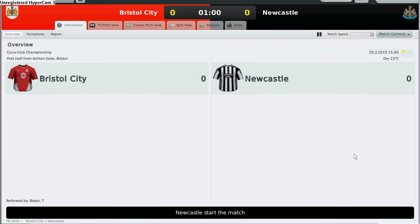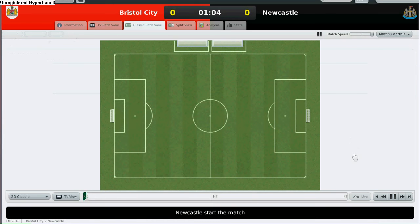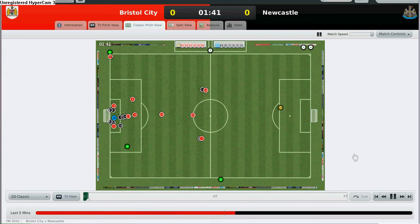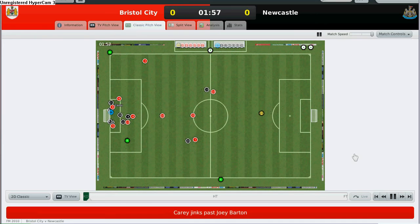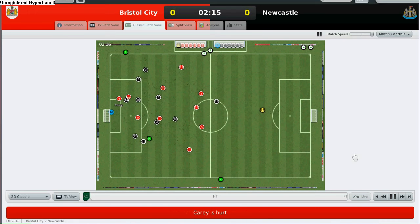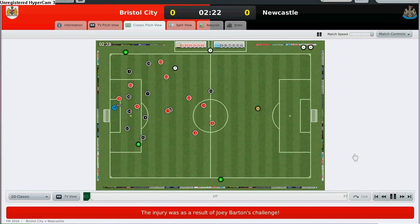I'm pretty unsure about the mentality and mindset of my players these days because I just had a loss just recently — a loss at Reader's Broth and a win at Skunflop. I'm pretty unsure of what to put for my team talks. Usually I'll just put 'we can win tonight.' For this match, just to play safe, I don't want to overpressure my team because we just suffered a loss recently.